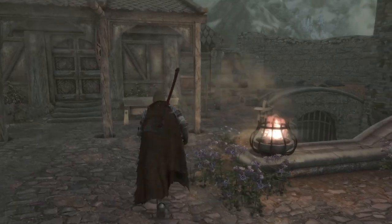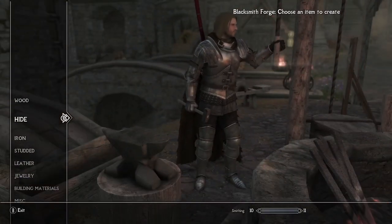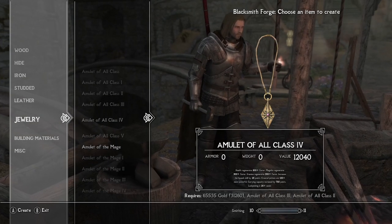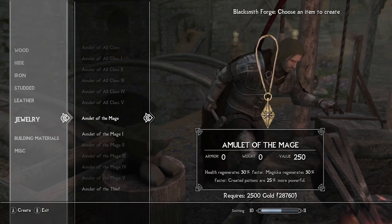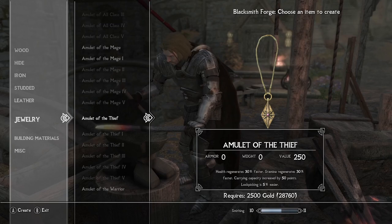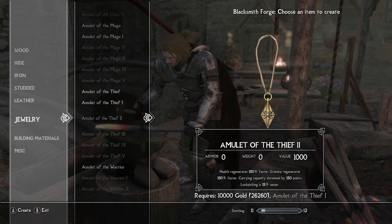First up is a mod called Tiered Class Accessories. This mod contains 6 class items in the form of 3 rings and 3 amulets, one for each of the classes, which are Mage, Thief and Warrior. Each of these items can be crafted under the jewellery section at the forge, from tier 1 all the way up to tier 6. The higher the number, the stronger the boost, but also the more difficult the item will be to create, which makes a lot of sense.